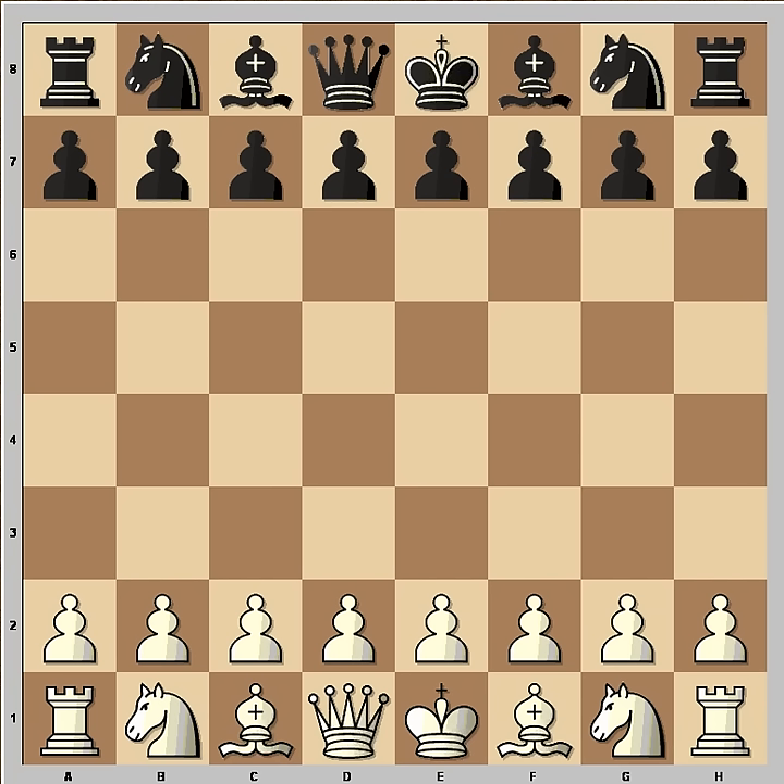Hi, this is Matto. In this video I'm going to show you one very short and brilliant chess game. This is the game between Frink and Lecomte, played in Brooklyn in 1923.